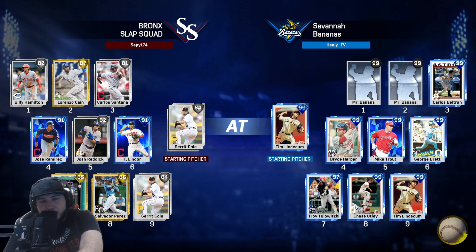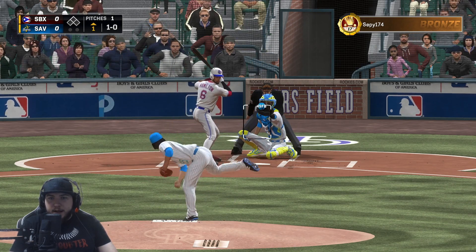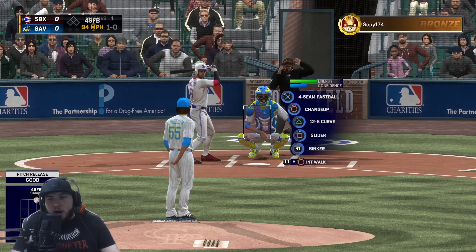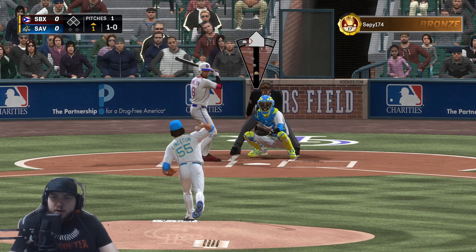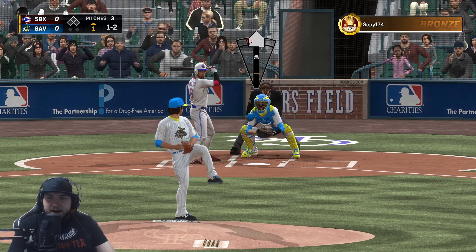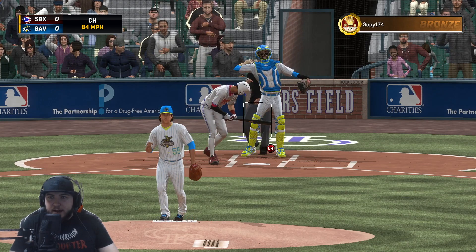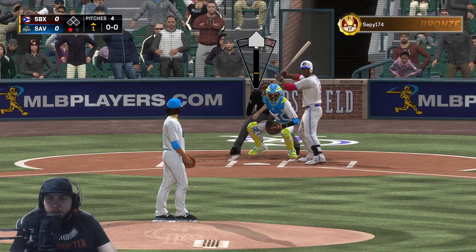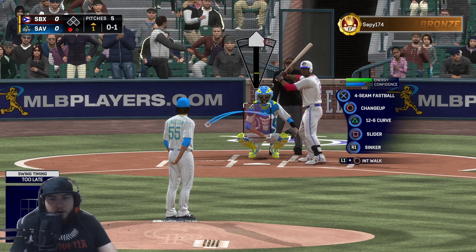Timmy Lincecum on the mound, let me use him in a bit. The umpire is not giving me calls already. Billy Hamilton could not make contact with that one and he goes after that — strikes out. I'm going to assume this will be an easy game, so hopefully it's not a rage quit though.